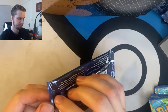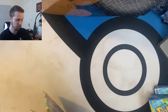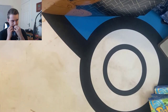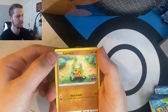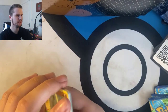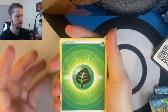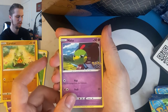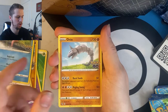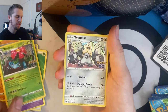On to pack number three — halfway through the box. Spark, Chansey, Zubat, Raticate, Natu, Ambipom, Slowpoke, Onix, Venusaur Reverse, and Melmetal. Got a lot of Melmetals so far. On to the second half of the Pokemon packs for this box — it's not been great so far, especially when it comes to opening the packs. Hopefully the second half can pull it back.